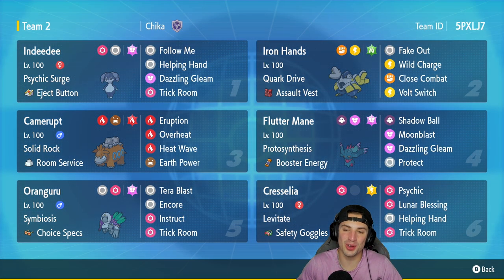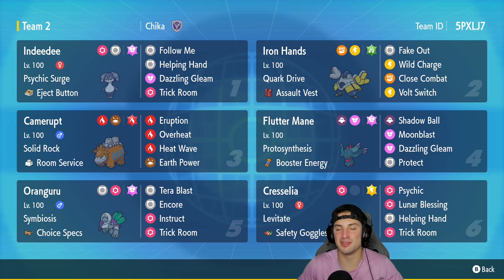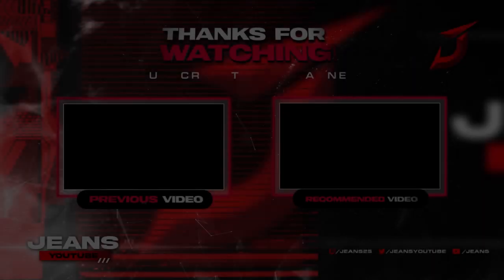It's always fun using off-meta teams on the ranked ladder, and it's even more fun when we grab a winning record with it. Camerupt was absolutely amazing — especially in Match 1 pulling off the full combo and sweeping, and in Match 3 going unorthodox outside the box. There it is: 2-1 winning record. If you enjoyed the content, smash that like button, click that subscribe button, have a positive day — catch you on the next one!